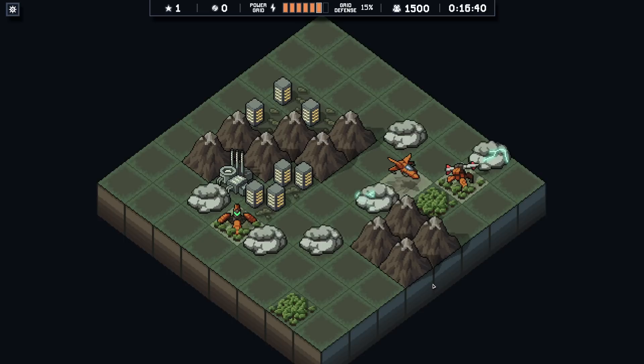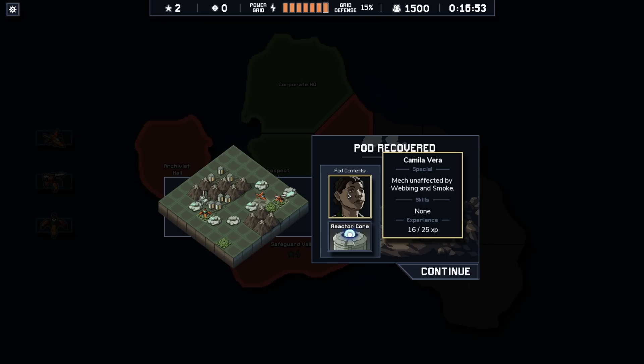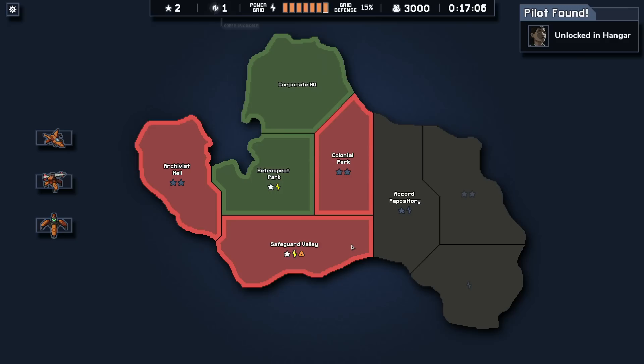What an excellent start! This is going very, very well. So now I'm only two away from overcharging twice, getting that grid defense up. We got the time pod — oh, a pilot! Camila Vera. Mech unaffected by webbing and smoke. Would that not just be absolutely amazing with this group of mechs? And a core.